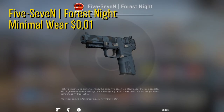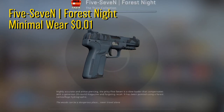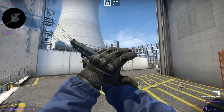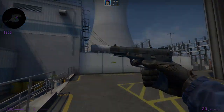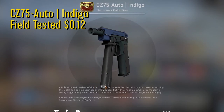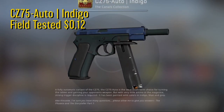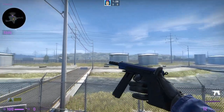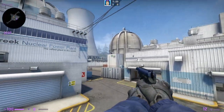Next up we have the Five-SeveN Forest Knight in minimal wear. This one goes for one cent. Although it isn't a vibrant bright blue color, it was the only low budget blue Five-SeveN obtainable on the market. And if you prefer the CZ75 over the Tec-9 and the Five-SeveN, we have the CZ75 Indigo in field tested condition for 12 cents. This CZ75 comes from the new Canals collection and the color scheme is really good looking. I do like the dark blue color with the black — really cool.